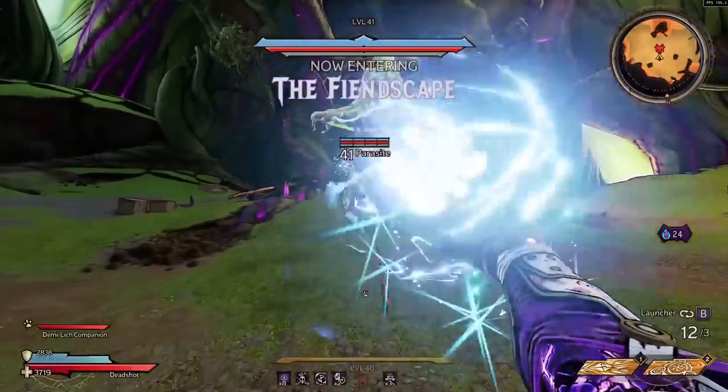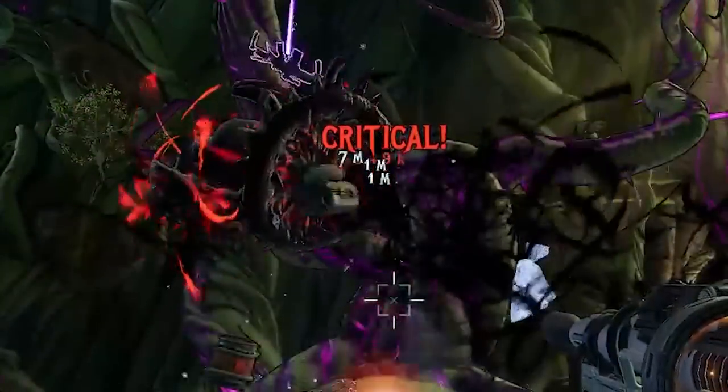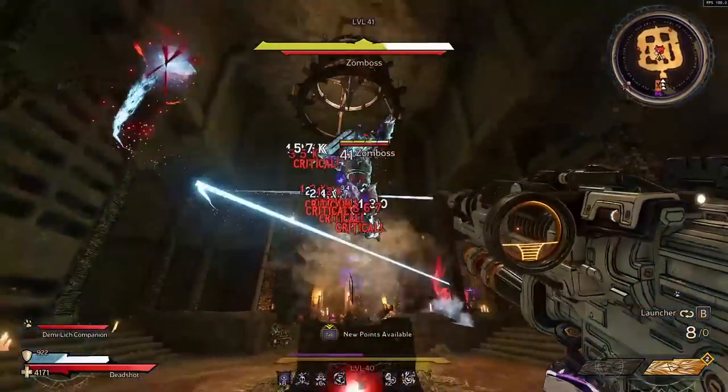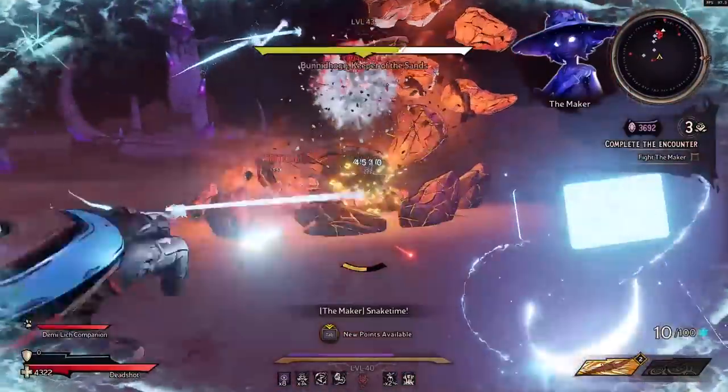Hey what's up guys, it's Nick2, and today I'm going to be showing you guys an extremely strong Deadshot build that takes advantage of both dark magic and cryo damage to be able to dish out ridiculous amounts of damage, allowing you to one-shot bosses with all kinds of different spells, as well as dealing some super insane damage with your guns that just completely melt everything.